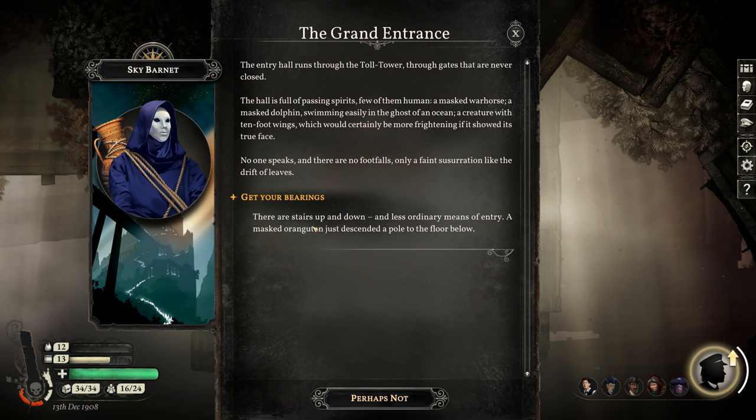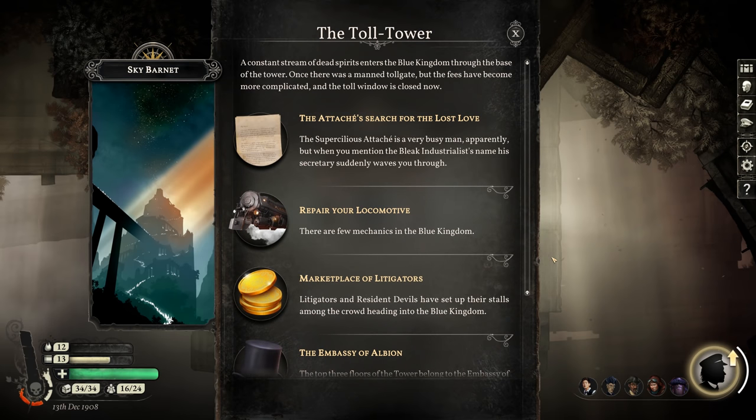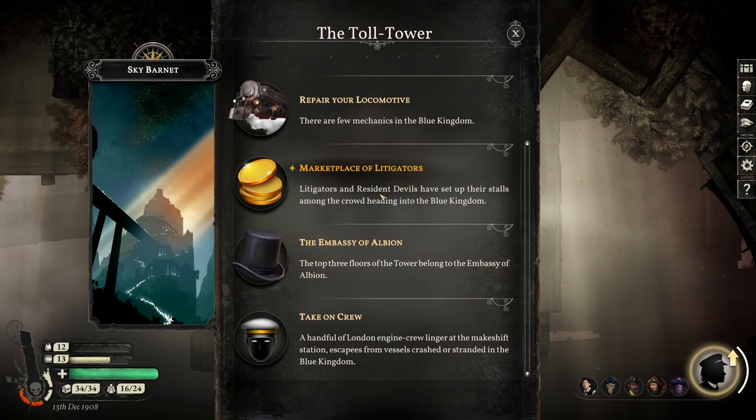Getting our bearings: there are stairs up and down, and less ordinary means of entry — a masked orangutan just descended a pole to the floor below. Alongside the Grand Entrance is the marketplace of litigators for all who need companionship and guidance in their encounter with the Blue Kingdom. Downstairs, prominent devils live, and in the upper floors of the toll tower is the Embassy of Albion. That just unlocked all the different things now that we've gotten our bearings.